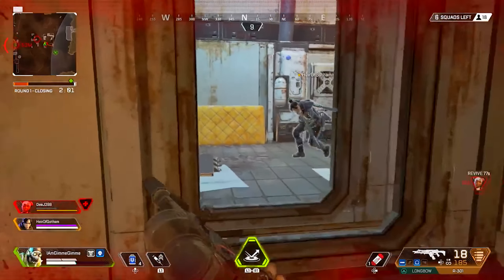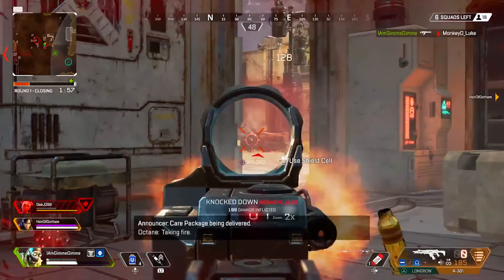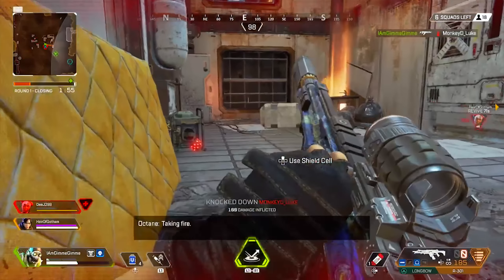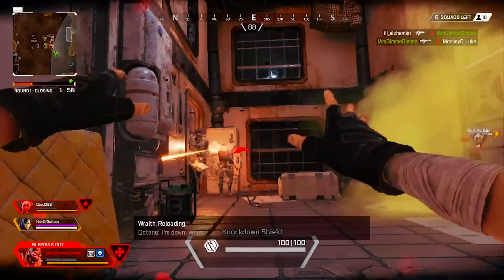As far as Octane goes, he's gonna cost 12,000 Legend Tokens or 750 Apex Coins. Not a terrible deal, and if you play Apex enough or you're a YouTuber, why not get him?